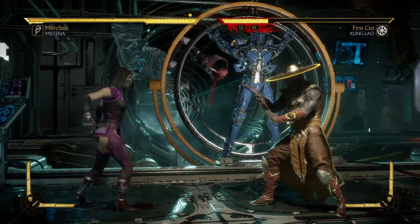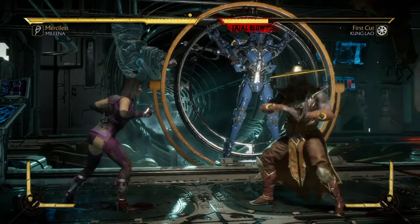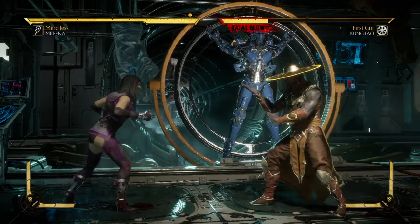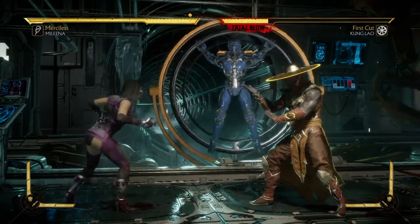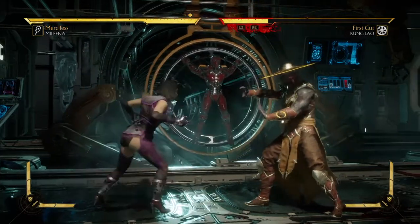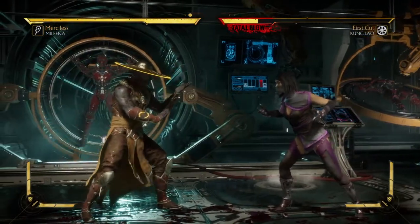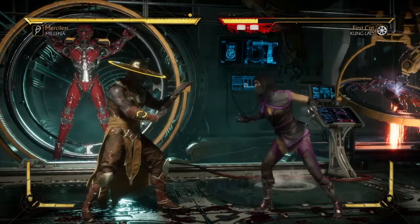Cannon Dash is done by performing back, down, four — that's back, down, circle on PlayStation or back, down, B on Xbox. Cannon Dash looks and sounds like this. And when you amplify it, she does a lot — check it out.